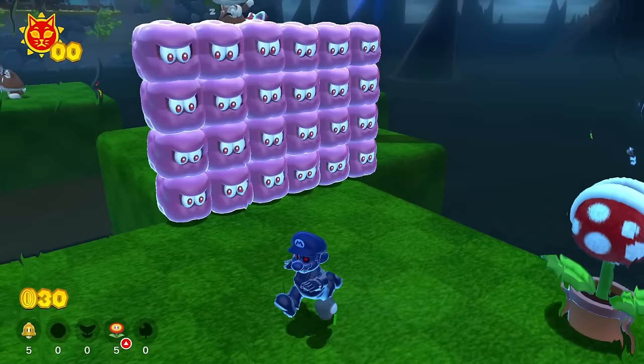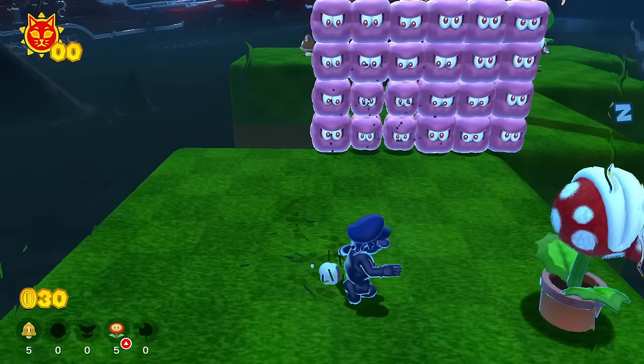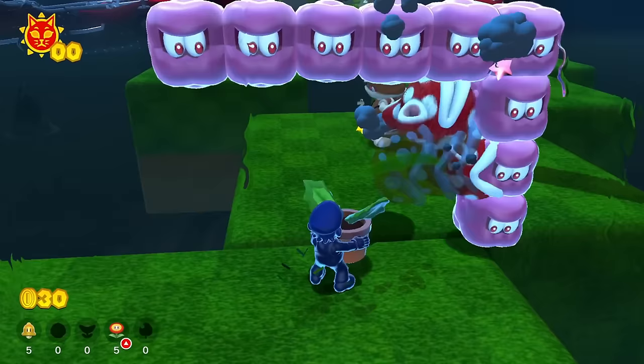These blurkers — you can actually throw your boomerang through them and damage them a bit like this, but then they come back out. But if we grab this Piranha Plant right here and hold it, our Piranha Plant will actually start to eat all these blurkers over here, which is very good for us. Please eat them all — what a good Piranha Plant!